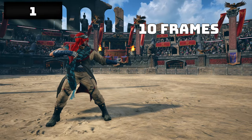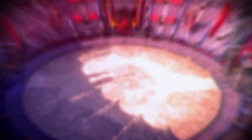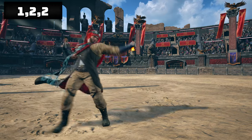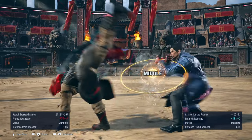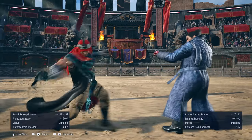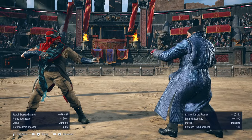1 is 10 frames on startup and it's plus 8 on hit or plus 1 on block, giving Shaheen more chances to steal the turn and bombard the opponent with other moves. There are three more strings you can delve into for more options and mix-up play with 1-2, 1-2-4, and 1-2-2. 1-2-3 is plus 8 on hit or minus 3 on block. Using 1-2-4 is minus 13 on block, which means you can get punished. On hit, it floats the opponent while also being your tornado bound. Use this sparingly as it's not your best neutral string.